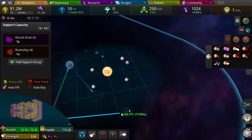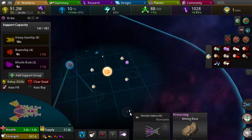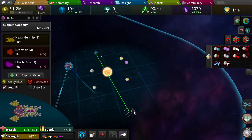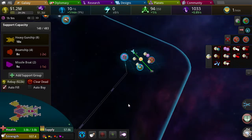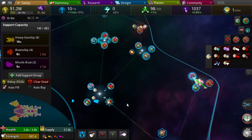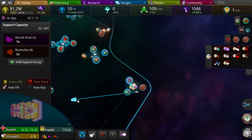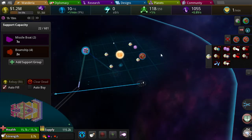Go! Go over there too. Attack! My little ship — what's your name? Autumn Eternal design. Let's see how well you do.